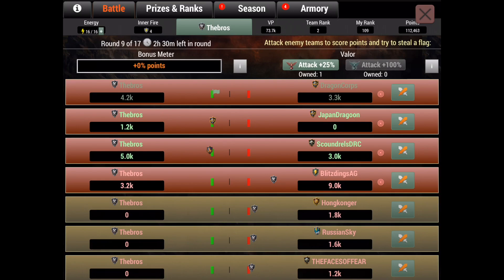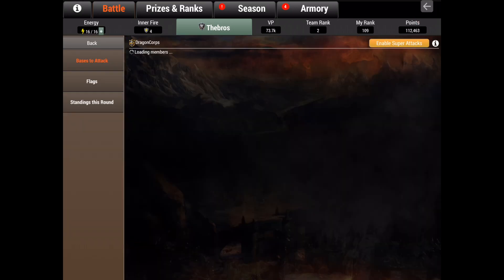Valor gives you 100% attack bonus. For the combination of all these things: first, start using inner fires only when your bonus meter is filled. Don't use inner fires before that because you'll get much more points when your bonus meter is full. Also, don't just use inner fires on one dragon — use all three dragons available in one attack. Remember, you can switch out three times in one attack and pop inner fires on all three dragons, which will triple your points.